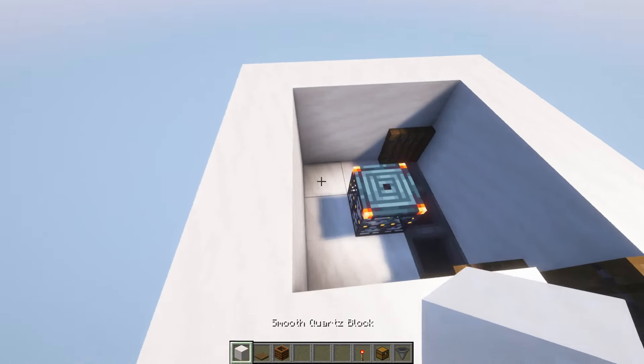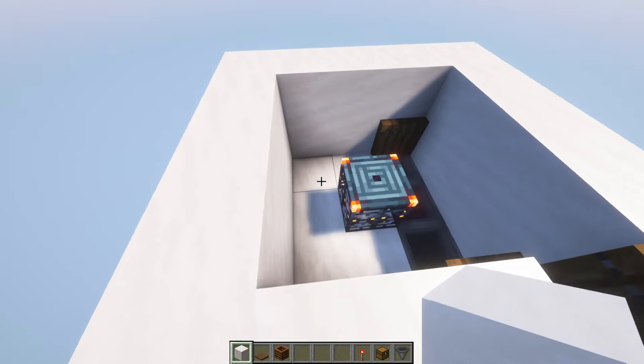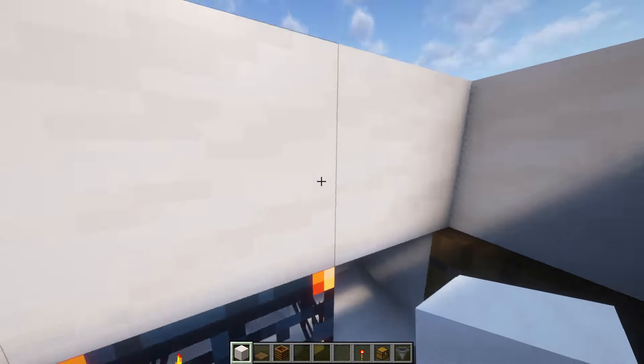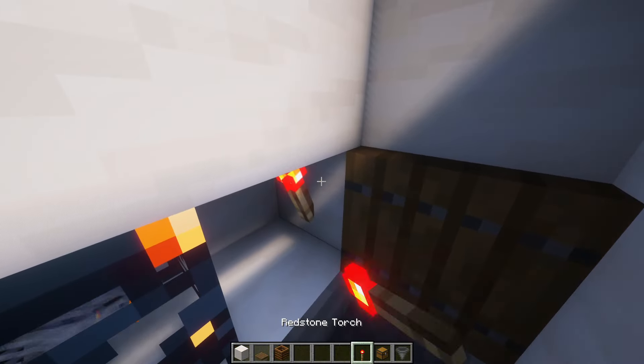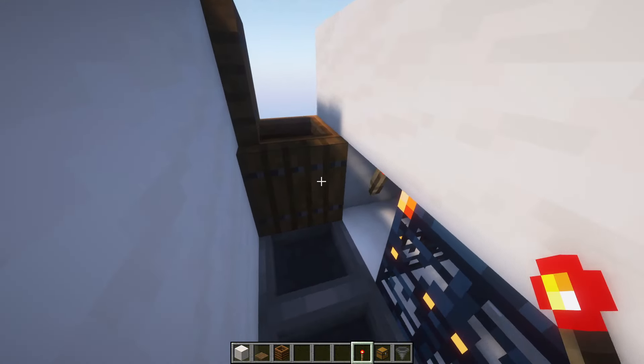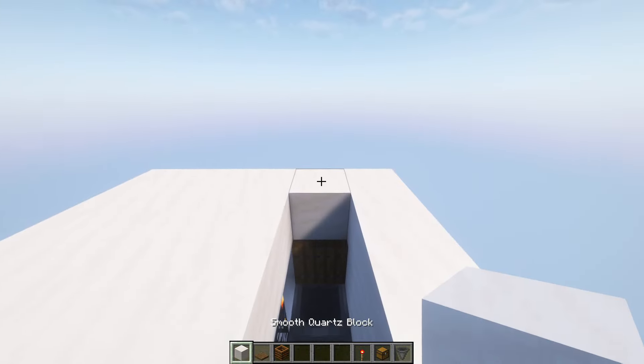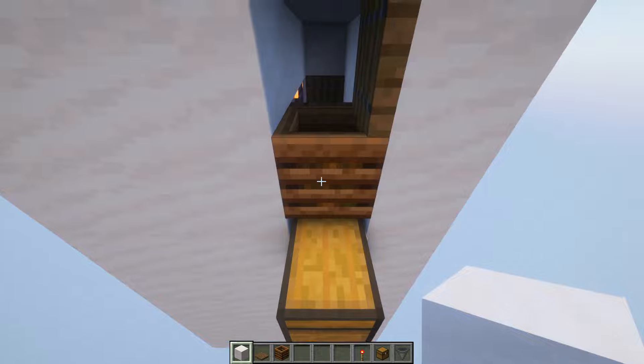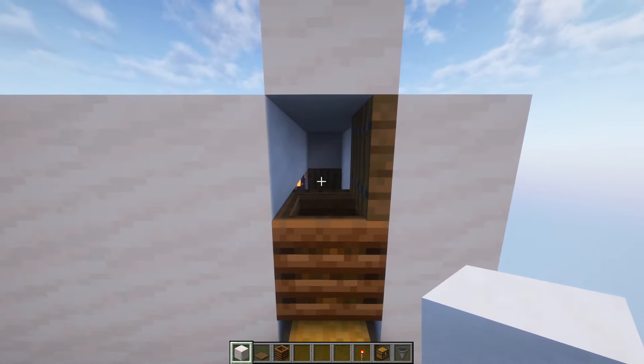There's a three-block gap just behind the spawner and you want to fill that in. Then you want to put a row of blocks on top of the spawner. Underneath, add a redstone torch right next to the trapdoor. Add a roof on top so none of the breezes can get out, and the farm should look something like this.